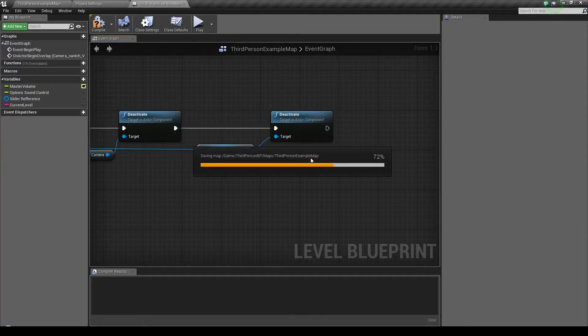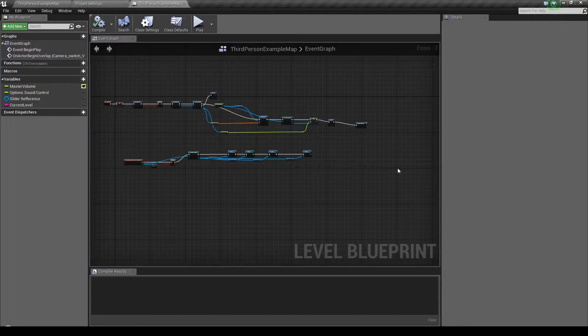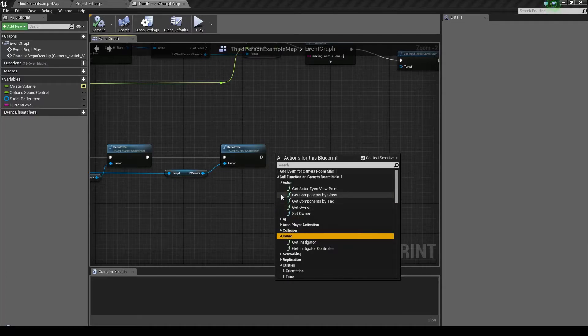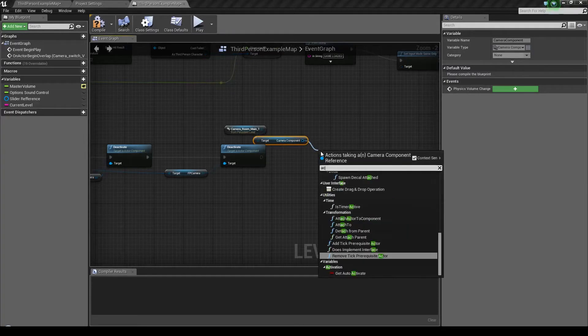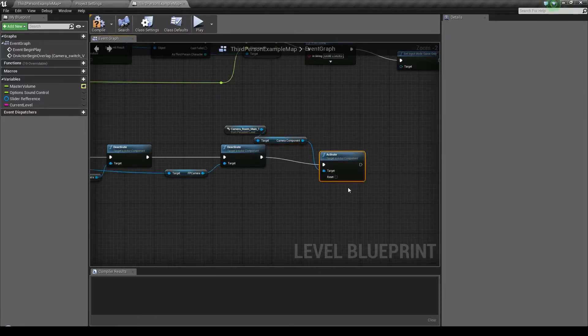Then you want to deactivate the death cam, and also because we have one more camera, deactivate the follow cam. We also need to deactivate the first person camera. So basically what we're doing here is we're just deactivating all the cameras on the player, because you don't actually need them at that stage. So save, and then what you're going to do is click on the camera you selected, go back, right-click and say 'call function', and the activity you're looking for is 'deactivate'. Create a reference to it and then activate the camera component.